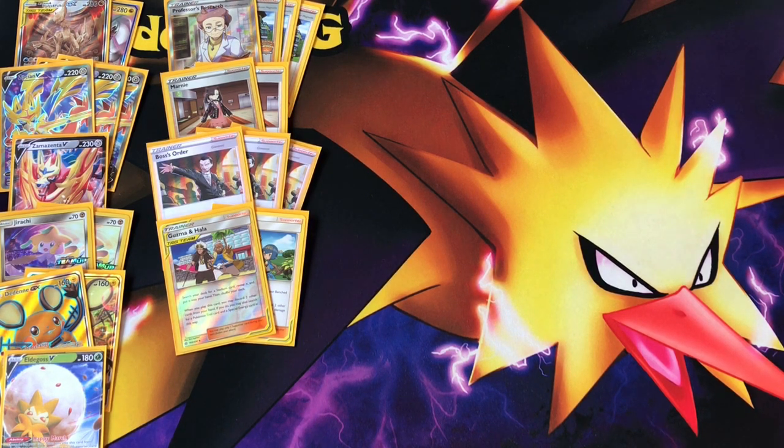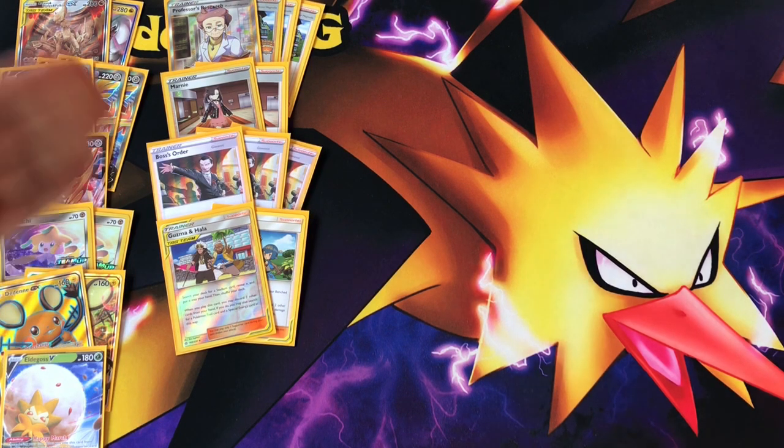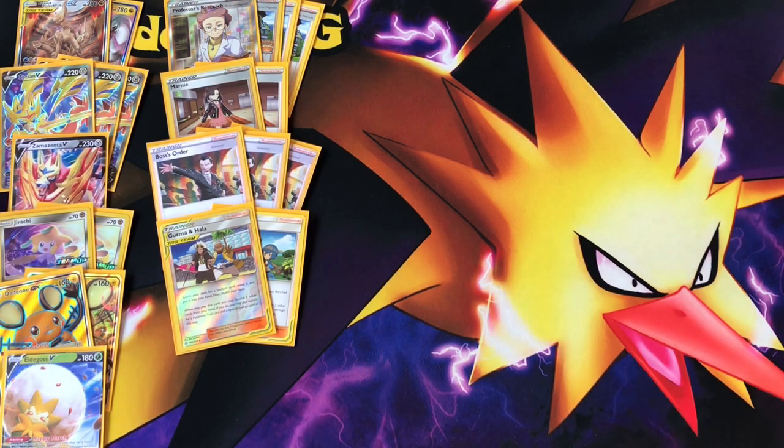We fused both builds into one because testing showed that having disruption with Crushing Hammers does slow down all the VMAXes. They need lots of energies and they need to evolve. Let's say they're using Dragapult VMAX with a Horror Energy and a regular energy — we can go with Zamazenta, discard one energy, then use Crushing Hammer, and suddenly they have zero energies and start from scratch. Same goes for Toxtricity VMAX — they need three energies to attack. They might have Thunder Mountain or Tapu Koko Prism Star, but if we knock out Chaotic Swell, Thunder Mountain becomes useless. They can only use Tapu Koko Prism Star once, so we don't have to worry too much.